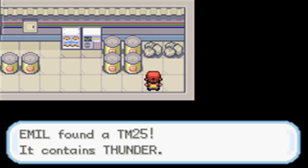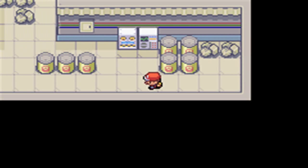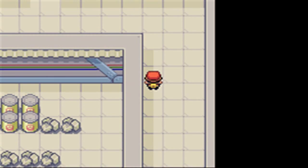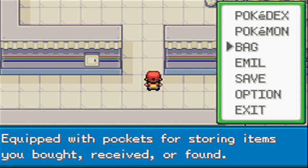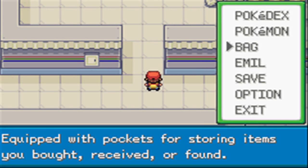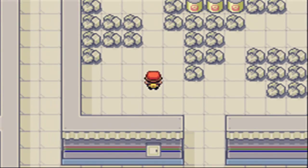I believe down here — yeah, here's TM25 Thunder, which is a very powerful Electric-type move. 120 power, but it only has 70 accuracy. So I think you're better off using Thunderbolt, which you can buy at the Game Corner.